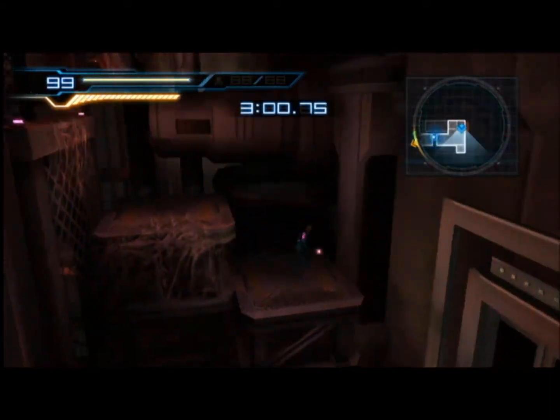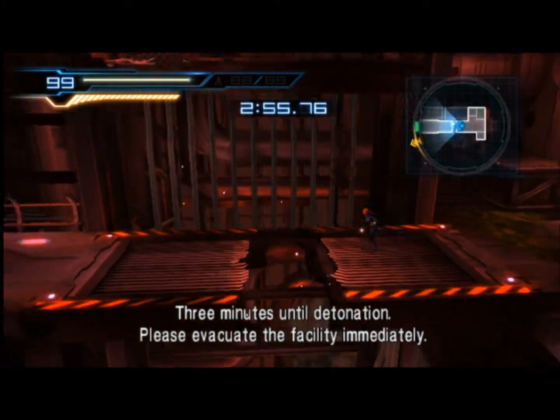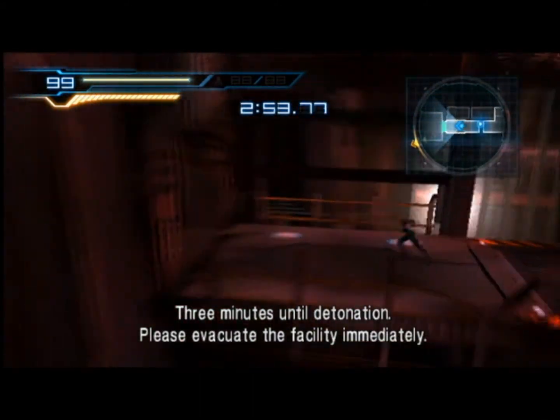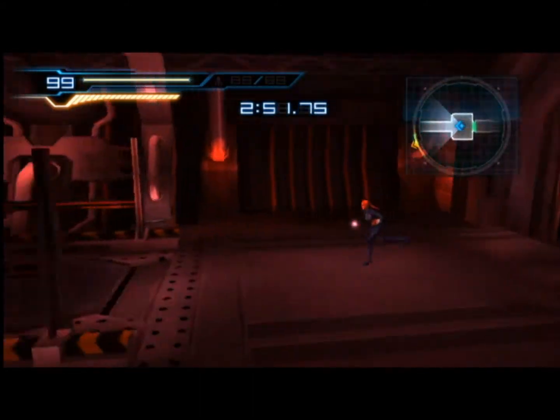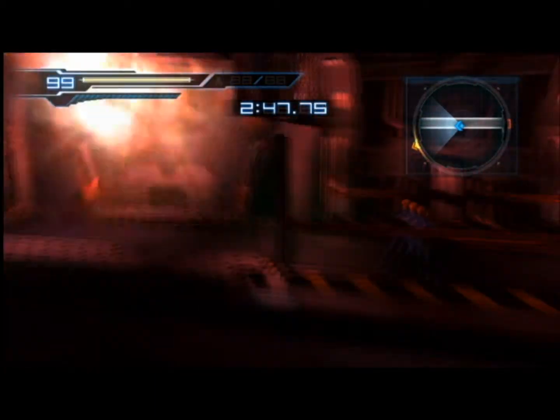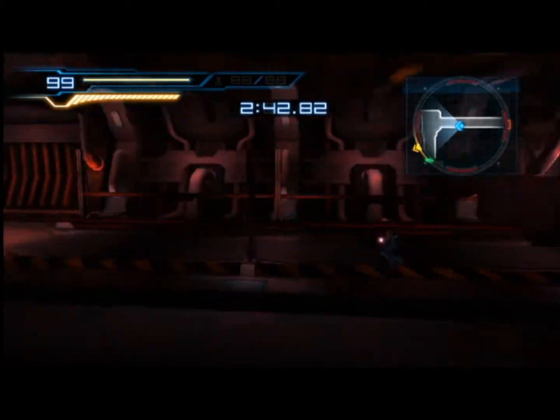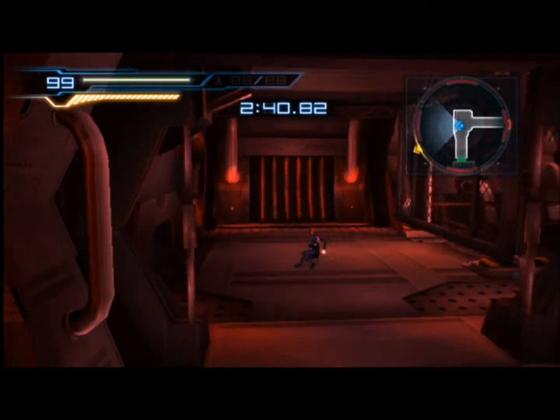Go through this door over here. Just keep on jumping over the holes the best that we can. We should be about back to the ship — just keep on moving. Open up all the gates and slide under everything that gets in the way, just avoiding all the space pirates.